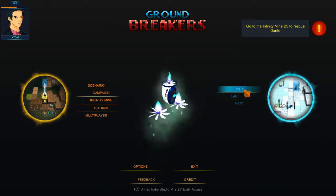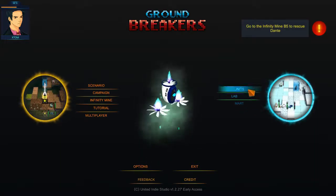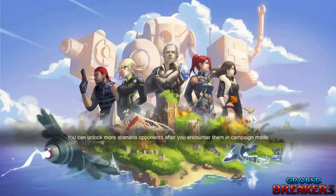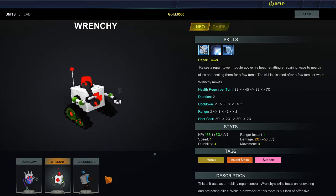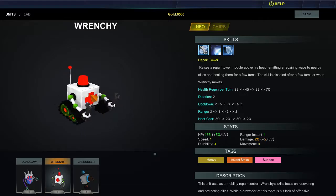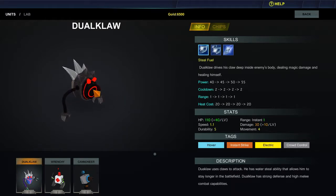On the right over here you've got units and lab. This mark is not enabled so I'm not sure what that is, but in units you can see the different units you've collected that you can use in your battles. There's the cannoneer, a ranged unit, and this guy is like a close combat unit.